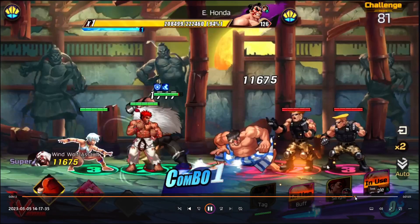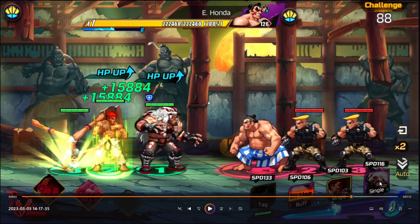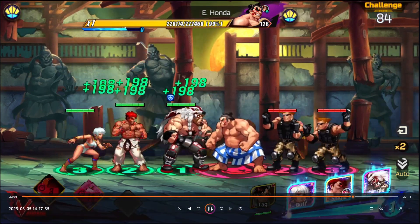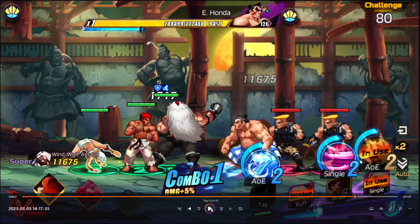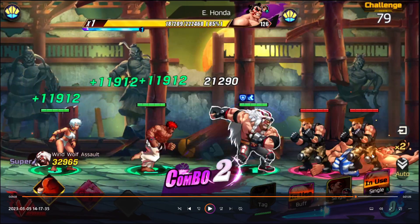Let me analyze it slower so you know exactly what to do. I believe you can manage with some other characters too, but Zangief, Med Ryu, and Elena — most of you have them by now. Huge shout out to Anton again. Look at the energy bar and the timing — this is the perfect moment to use it, then Elena's buff, then Zangief's second combo to cancel their attacks.